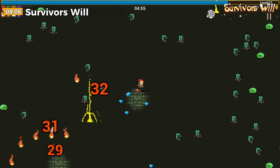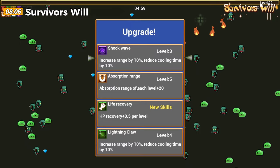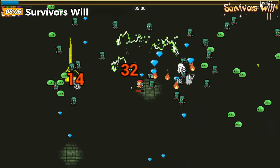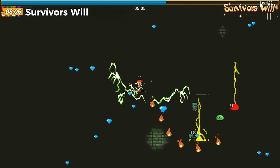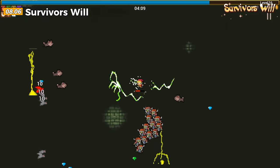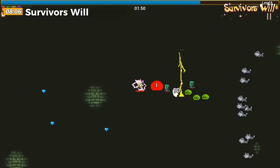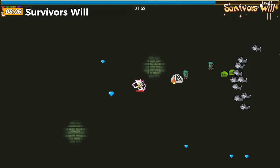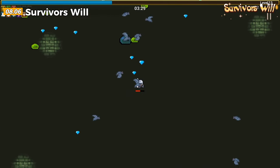This casual roguelike game offers a chance to grow stronger by making choices and defeating monsters. It's a mix of survival and leisure, where monsters continuously attack and you make choices to improve your character. The game is easy to play — simply control the protagonist's movements and engage in combat. Collecting gold coins during battles allows you to permanently strengthen your character and unlock new heroes. You can control the game using a mouse, keyboard, joystick, or touch screen, whichever is more convenient for you.